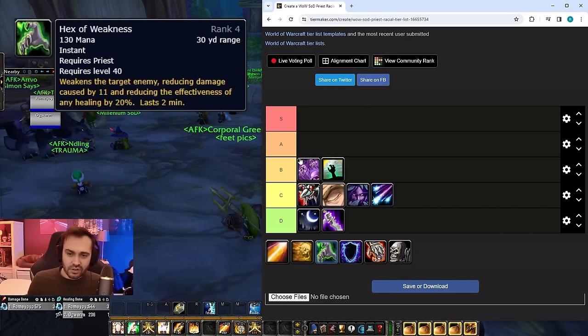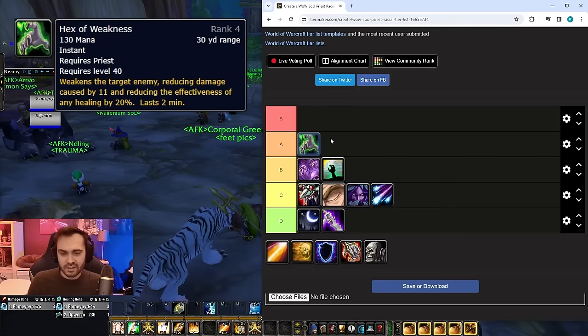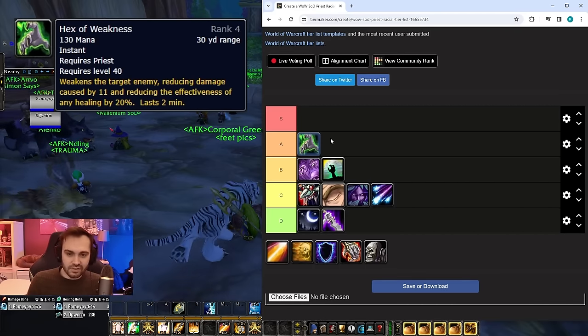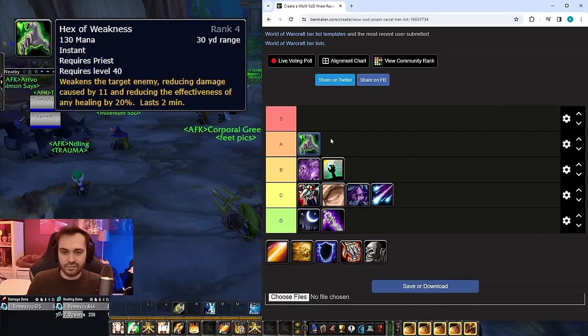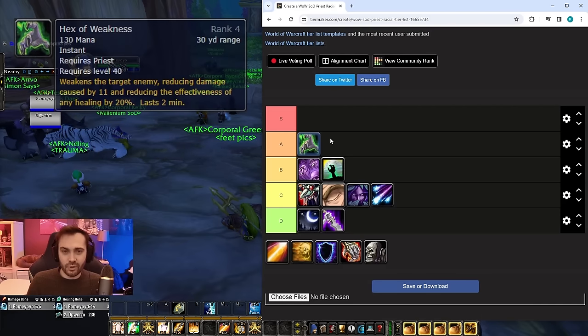In A tier we've got Hex of Weakness, the troll racial. It provides a 20% mortal strike effect, which is very strong at 25, and it's going to continue to be decent — it's spammable, low mana cost, and you can use rank one and still get the 20%. You can use it at 30-yard range with no cooldown, so you can hex plenty of people in Warsong Gulch and cause a lot of extra problems for healers. Keep in mind that at 40 there will be other mortal strikes offering 50% healing reduction, so it won't be as valuable then.